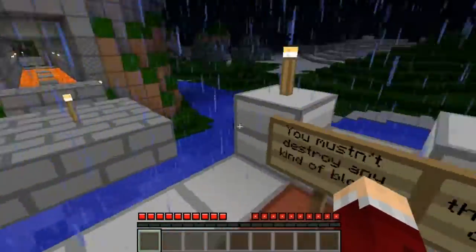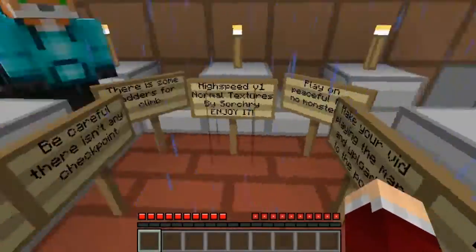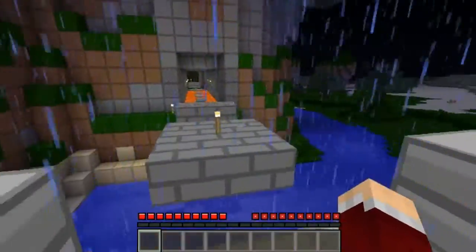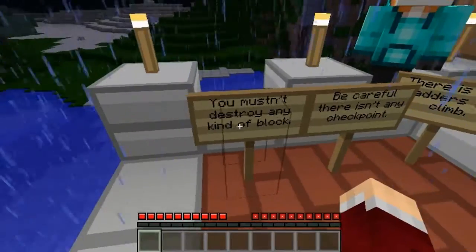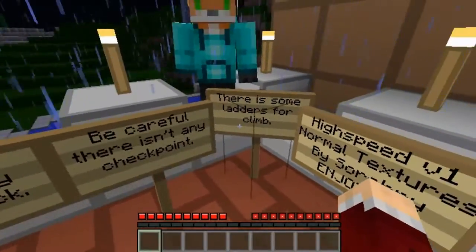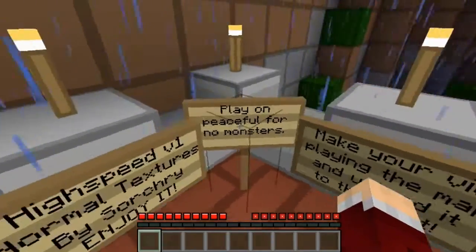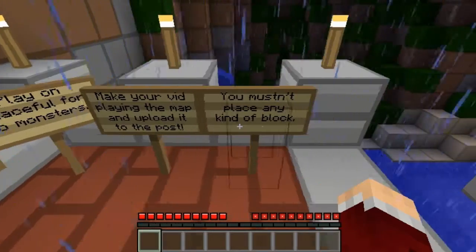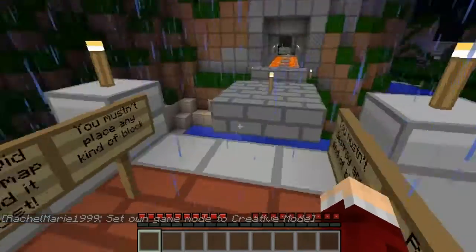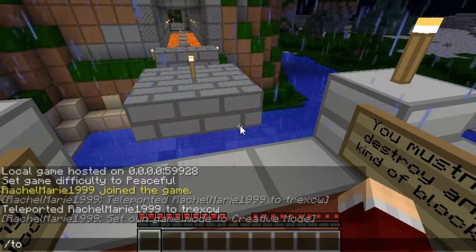Hello guys, welcome to High Speed — High Speed version 1 by some guy, I'll link in the description. This is a sprint map, a quick sprint map, and there are the rules. There isn't a checkpoint. High Speed virtual on normal textures by Sorcery — enjoy it. The guy made it, plan peaceful, make your vid playing the map and upload it to the post. You mustn't place any kind of block.